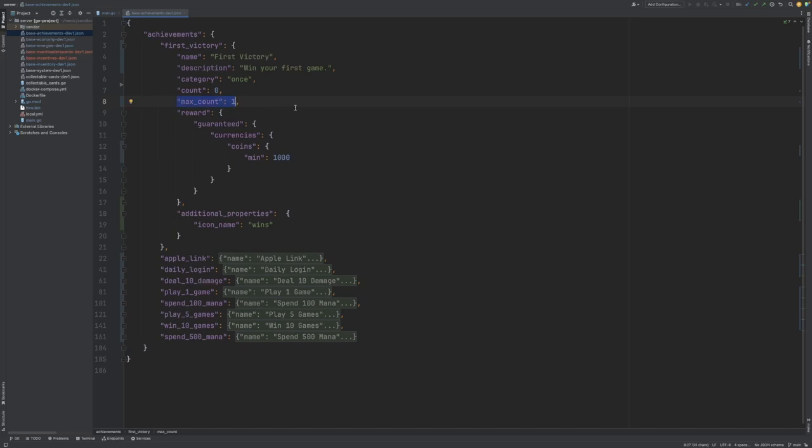After this, we have our standard reward block, and this allows us to reward the player when they complete the achievement. In this instance, we're rewarding the player with a thousand coins. And finally for this achievement, we have some additional properties. Here I've defined a property called IconName with a value of wins, and I'll use this to determine what icon to display in the user interface.